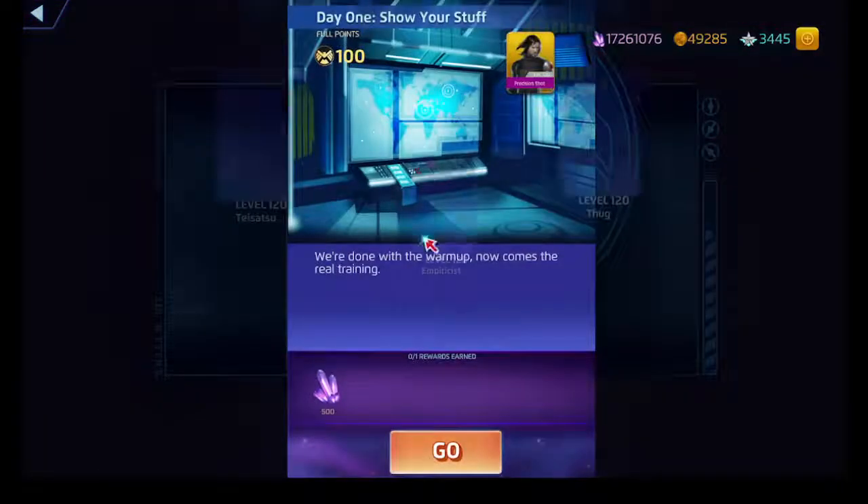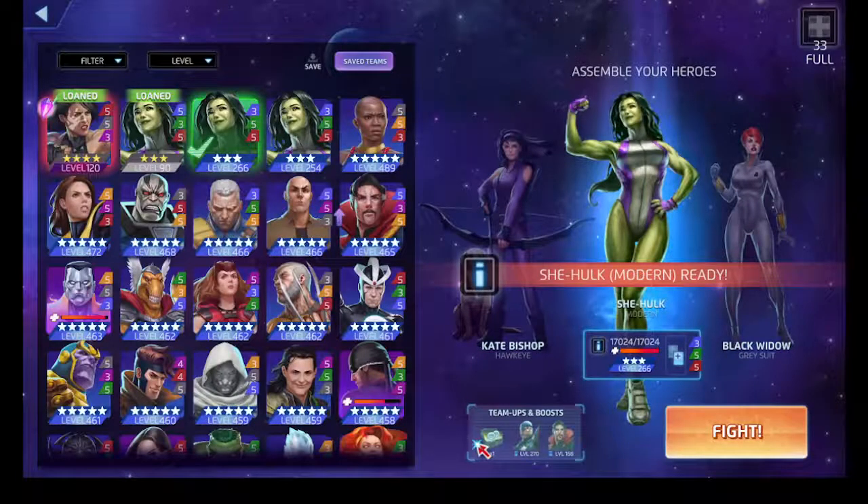Now we've got the three-star node and that's She-Hulk. Ironically enough I did talk about She-Hulk with her green ability. So this is making sure we see all the characters involved with Marvel's - well, Disney's - Disney Plus shows, I guess.